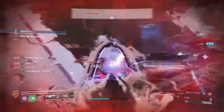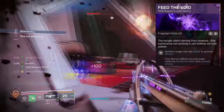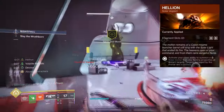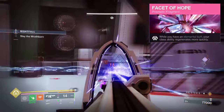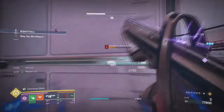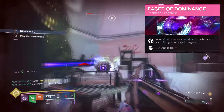So for aspects and fragments, we then have the following. Feed the Void, where defeating targets with any ability kill will activate Devour. Helion, where casting your Rift will produce a solar mortar that fires flaming projectiles at targets, scorching them. A Facet of Hope, where while you have an elemental buff, your class ability slowly recharges. A Facet of Dominance, where your Void grenades weaken targets while your Arc grenades jolt them.